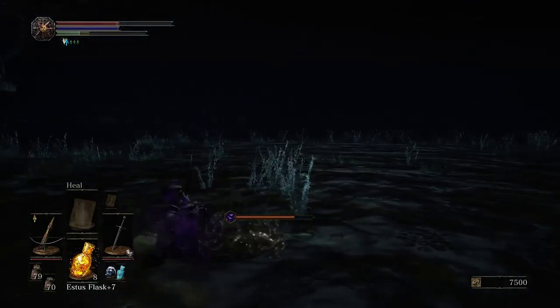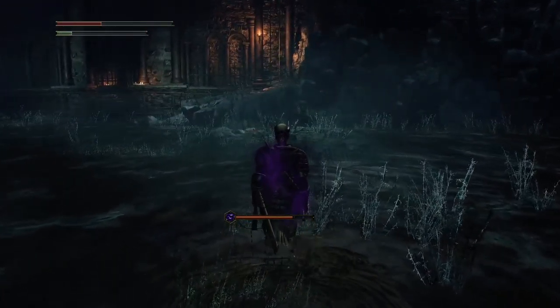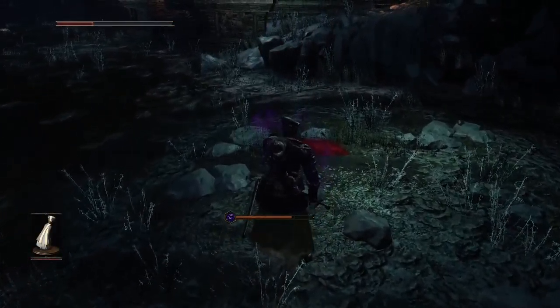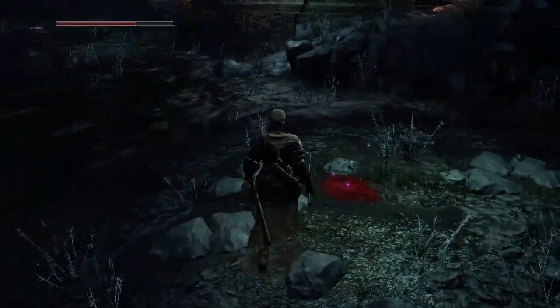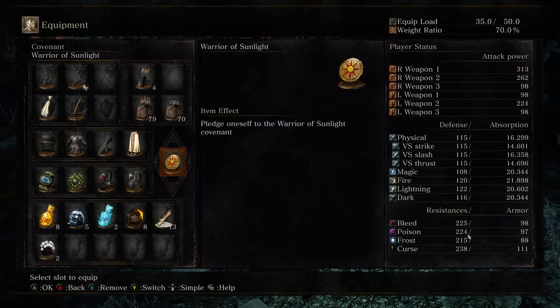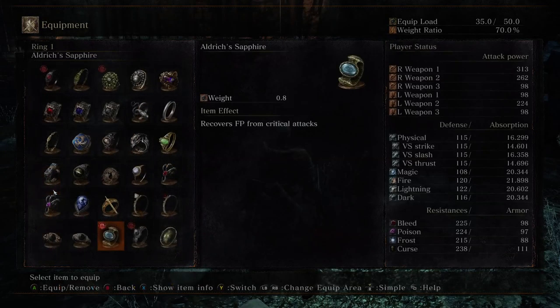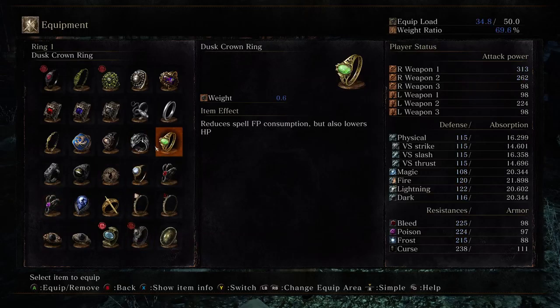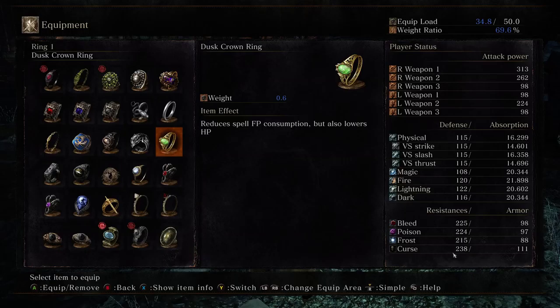I'm probably not gonna bother too much with a poison ring here, because the poison ring is really useful if you don't expect to actually get poisoned in the meantime, but not so useful if you are currently poisoned or toxic. That poison bar affects both how long it takes to get poisoned, and I'm fairly certain it also affects recovery time. Bleed is just a burst of damage, curse is instant death, but frost and poison are gradual.